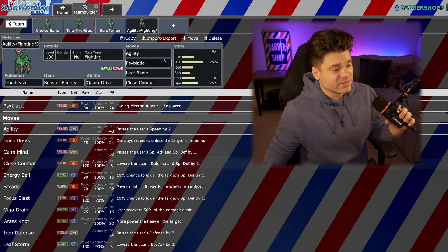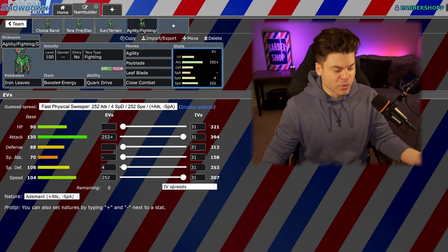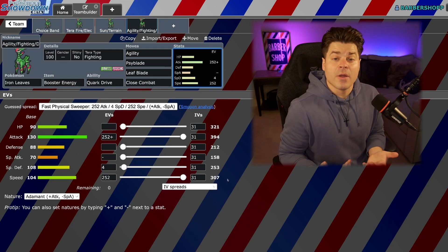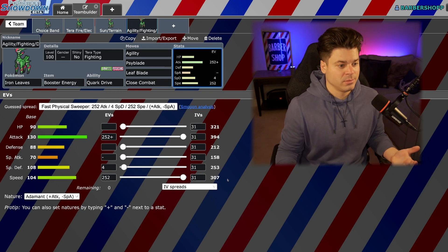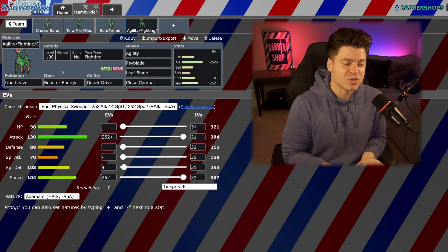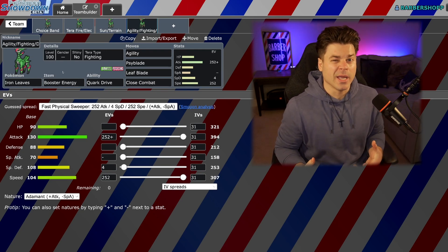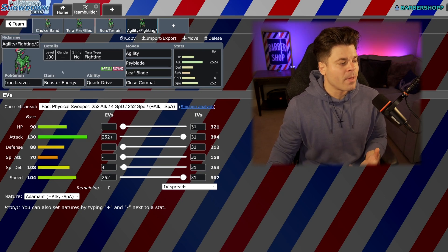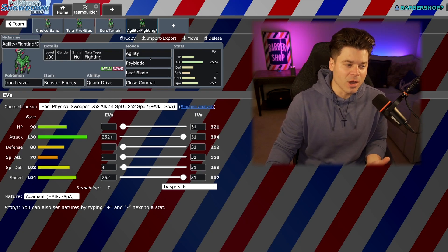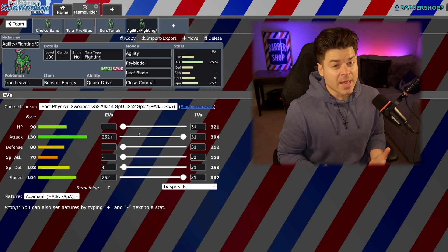Another option for Iron Leaves is an Agility set. This is where you boost your attack with nature on Terrain or Booster Energy with an Adamant set. 307 speed after a plus-two Agility is very difficult to outspeed. It does do a good job resisting priority moves such as Aqua Jet and Mach Punch, but it gets checked by Ice Shard from Baxcalibur and E-Speed from Tera Normal Dragapult. I do like to consider a Ghost Tera on this guy just to dodge Extreme Speeds on an Agility set, since it is not the bulkiest on the physical side — though it does have significantly better bulk than Walking Wake.